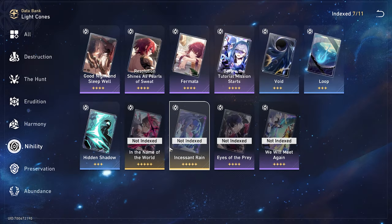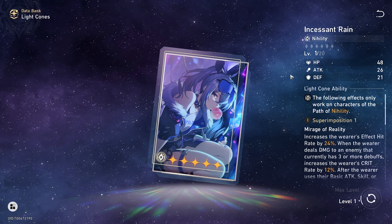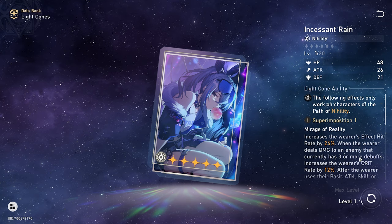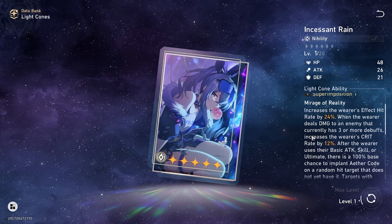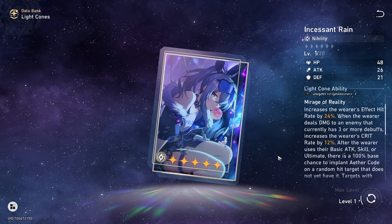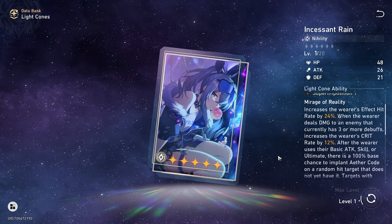Obviously the next best light cone for her will be the 5-star banner light cone, Incessant Rain. You're probably wondering why it isn't the best. It's got this secondary effect: when the wearer deals damage to an enemy that currently has three or more debuffs — which is always going to be the case with Silver Wolf — her crit rate will increase by 12%.